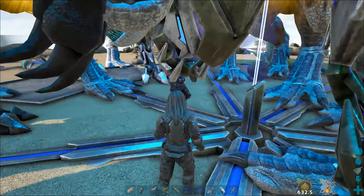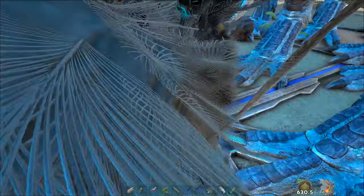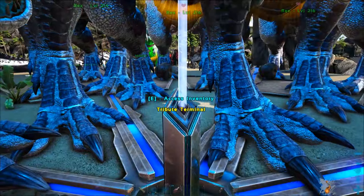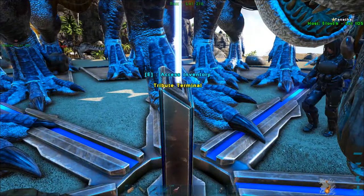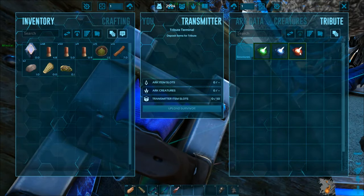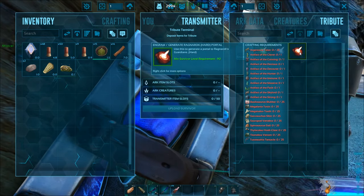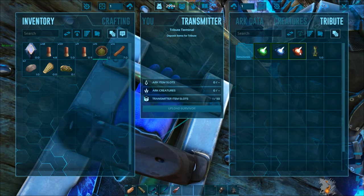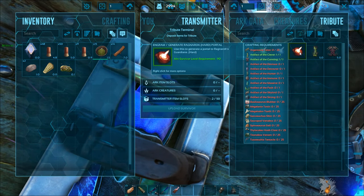We are also taking the Yutyrannus with us for battle buffing. Regarding preparations in general, take the best armor you have. The healing brew can be really helpful, and if you feel like it, take a high-powered weapon for some personal carnage — it can be helpful during the Dragon's airborne phases.